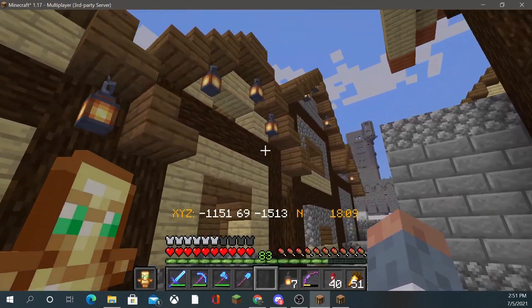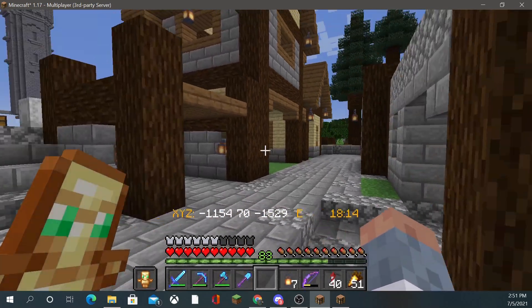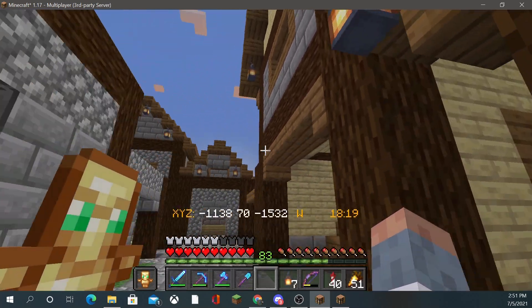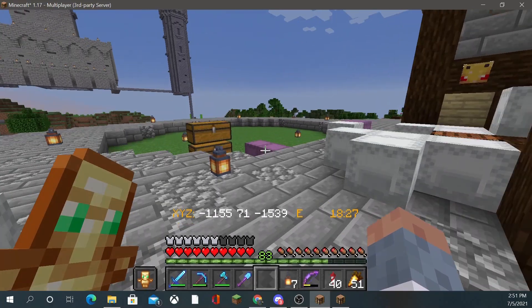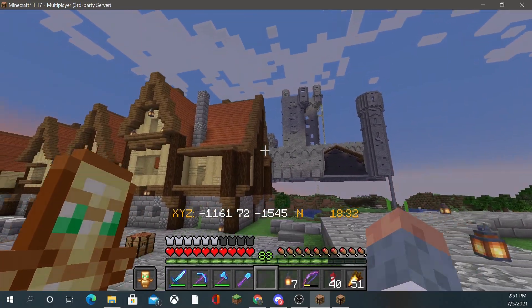Then we kind of go into a little merchant area where we're going to have multiple different stuff. Everything is going to be filled — might turn into a shopping district, might turn into basically like overflow bulk storage. And in the distance is the castle — we'll get to that soon.